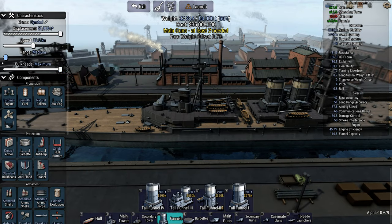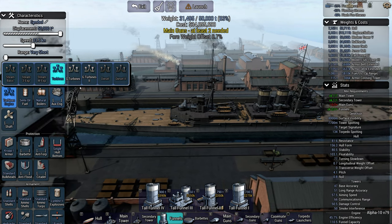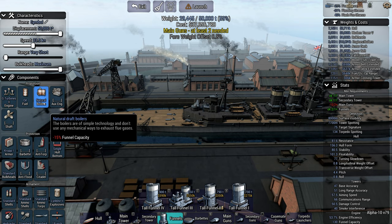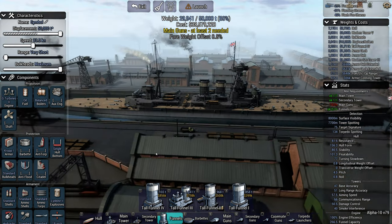Plenty of funnels — always need lots of funnels. Unlike Hood, we're going to go for maximum bulkheads. For the engine, let's go for oil-fired double geared steam turbines, which are balanced.